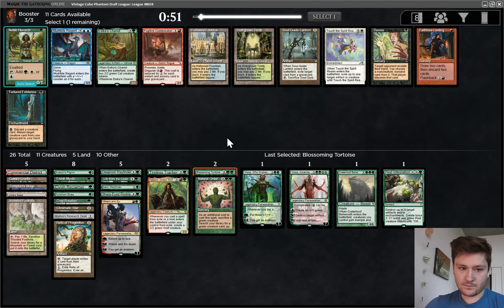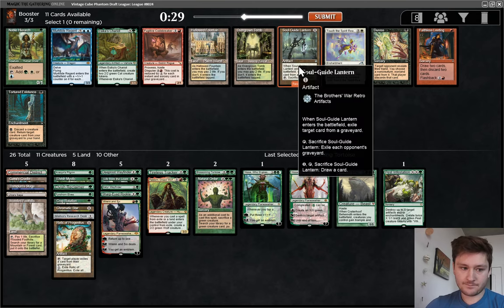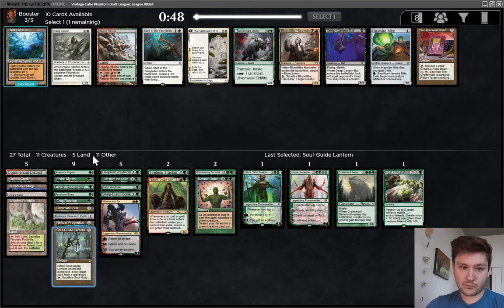Seeker's Chariot versus Noble Hierarch and Soulguide Lantern — all really good cards. I do love Chariot, that card has impressed me quite a bit. I'm kind of leaning towards taking the Soulguide Lantern though and trying to wheel one of the two green cards. Close pick, but I think I'm going to do that.